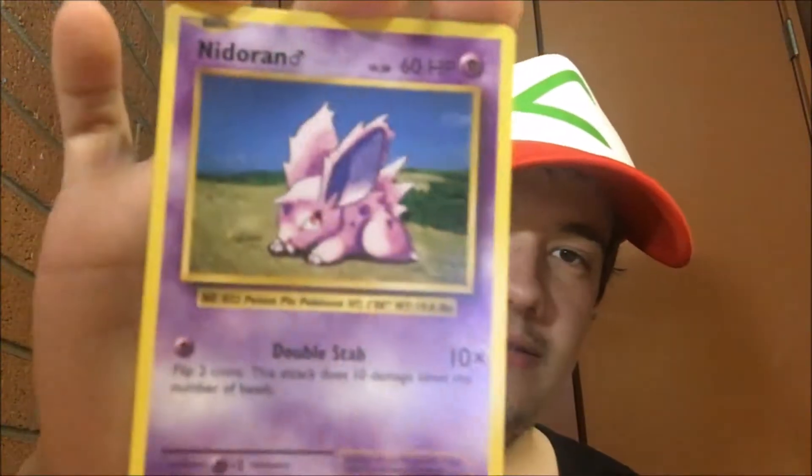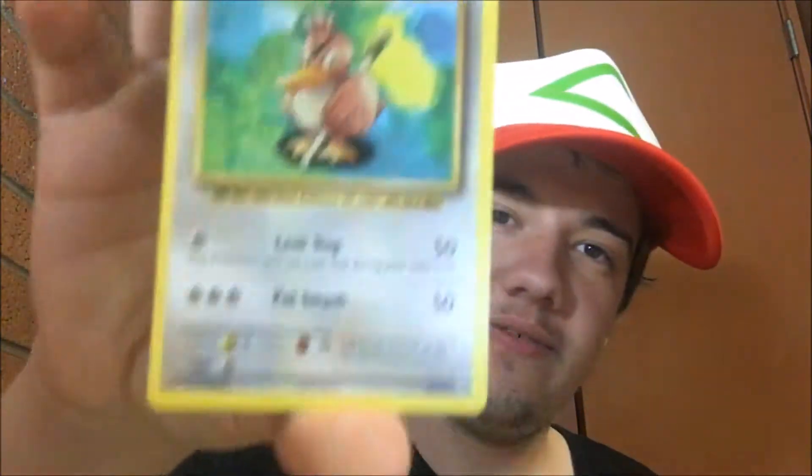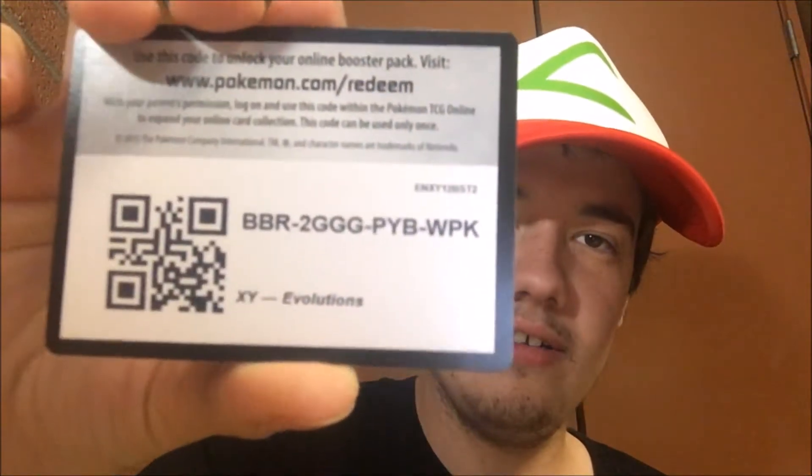We have a Nidoran Male, a Seel, a Reverse Holo Brock's Grit — Trainer Supporter Brock's Grit. And the Rare is a Farfetch'd. Not bad. I mean, not that great, but not bad either. And here is the code card for that.